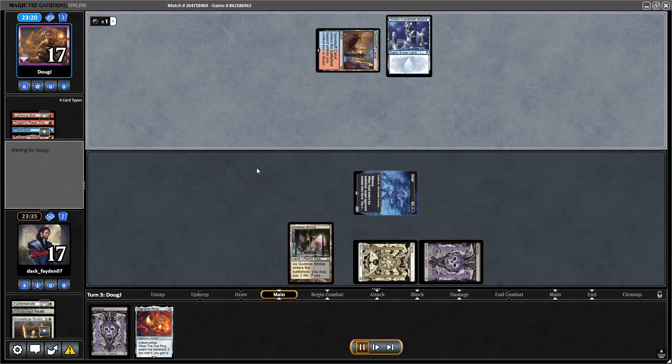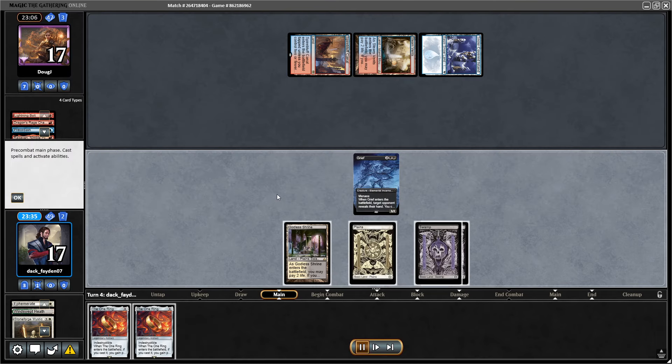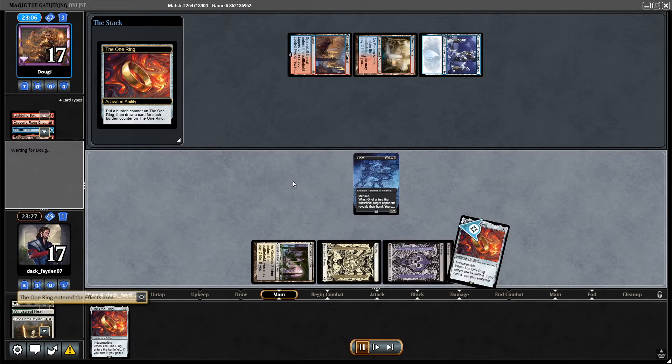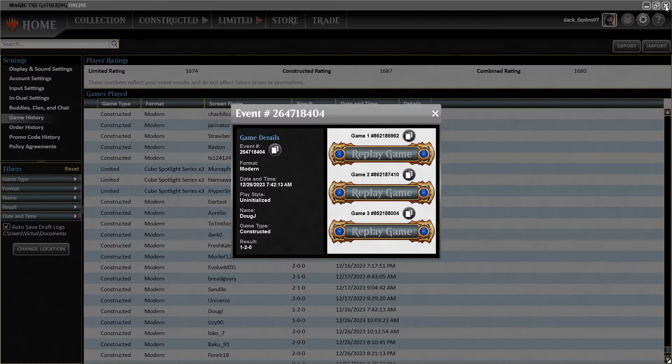Opponent plays the Counterspell. On their turn they go for Expressive Iteration, which I don't mind at all, especially since they play a tapped Steam Vents. I topdeck another Ring. Against Murktide in a situation where they don't basically have anything on the field, this is as good as game over. Opponent concedes — a win in Game 1 for me.